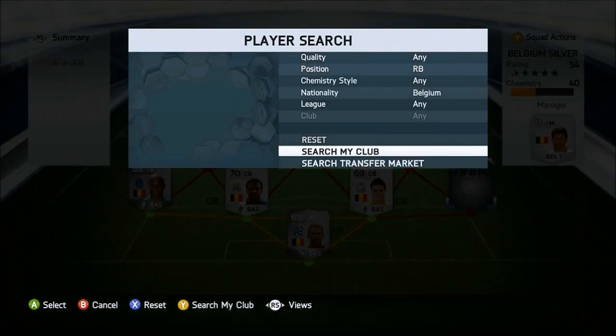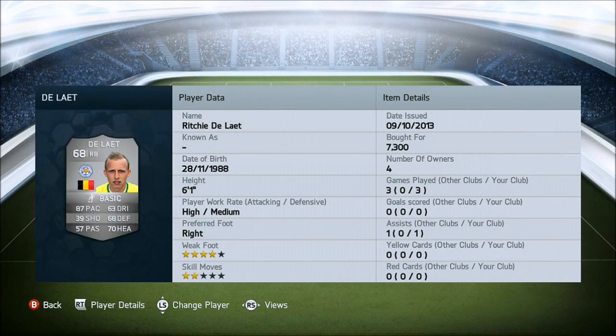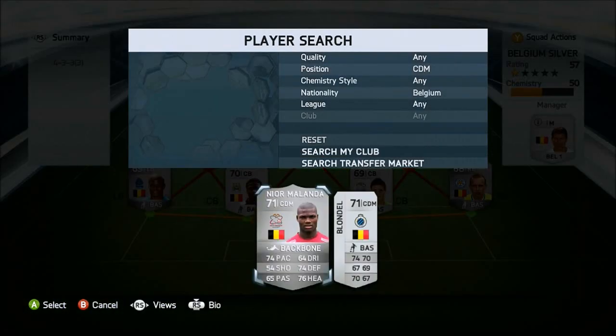Now onto the right back, we have DeLate - or DeLite, I don't know. He's 6 foot 1 and has 87 pace, which is very nice for a tall right back. 68 defending, not too bad, and 70 heading, which is really nice. He also has 4-star weak foot. I bought him for 7,300 coins, but I think he's quite worth it. Such a great player in defence, and my defence seemed really strong as well.